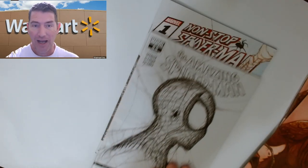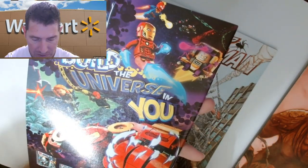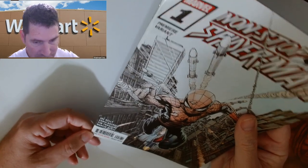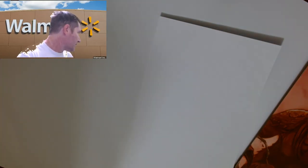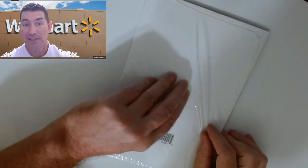These Star Wars ones are the ones that you want. The corners down here at the bottom aren't super bad, but bad enough that you're not going to get a 9.8 — these are 9.6s, maybe a 9.4. Not bad. Again, this corner is the worst one I've seen on these — four, nine-two on that. Okay, so that's cool — at least we're going to make our money back on this stuff. These High Republic ones have been pretty good, and I always save a copy of the High Republic.